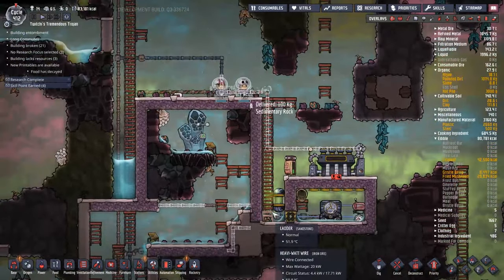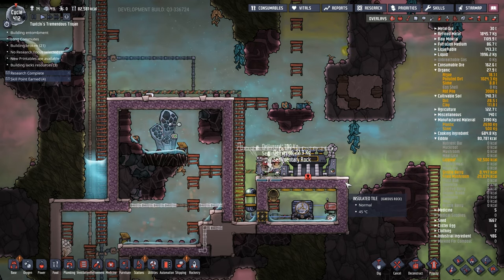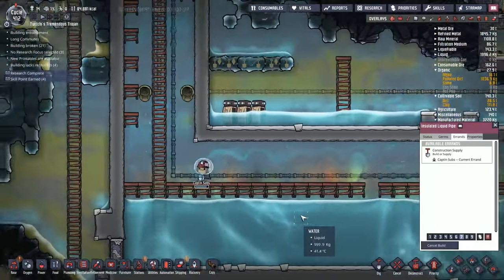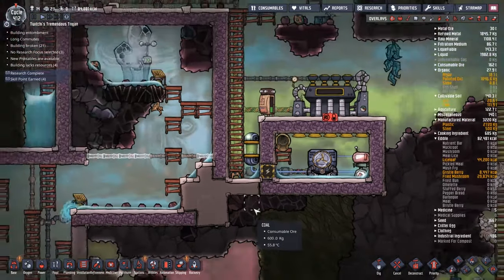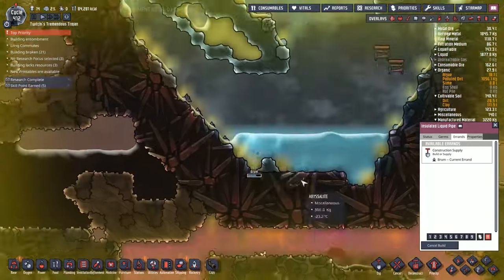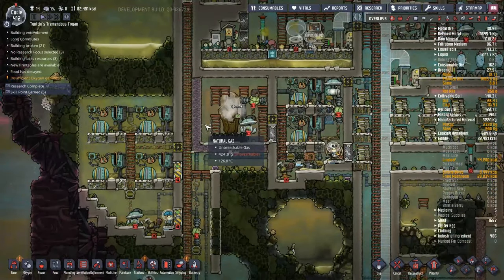I'm looking at the amount of polluted oxygen in that generator room — I do have a gas pump in there pumping out all the gas. Hopefully eventually we'll have no gas in there other than the carbon dioxide the generator rooms make. For that to happen, no duplicates can go in at any point, else they'll let more gases in. We're waiting for the water to be let out of the steam generator. When the steam generator takes in steam, it uses the heat to perform work and then pumps out cold water — that's exactly the situation we're after.